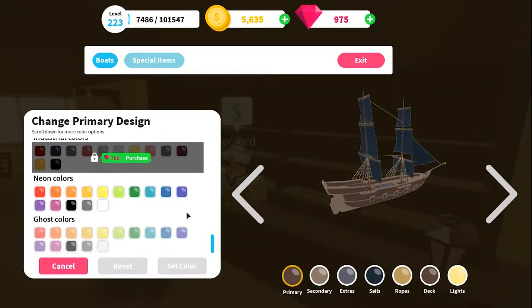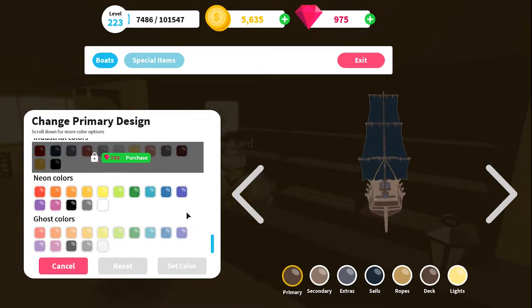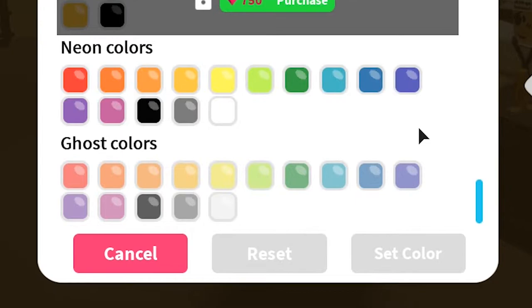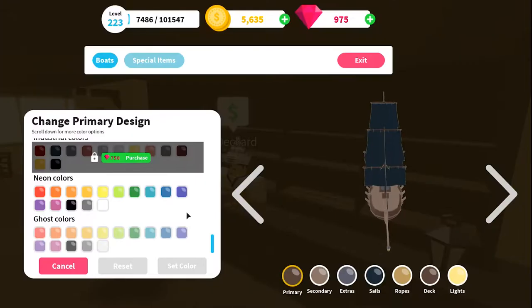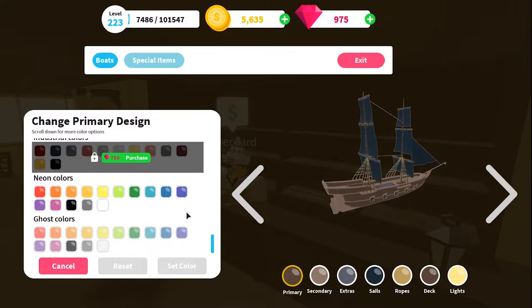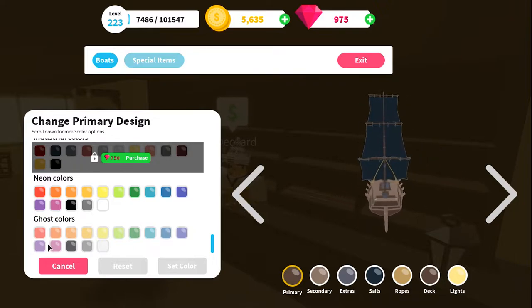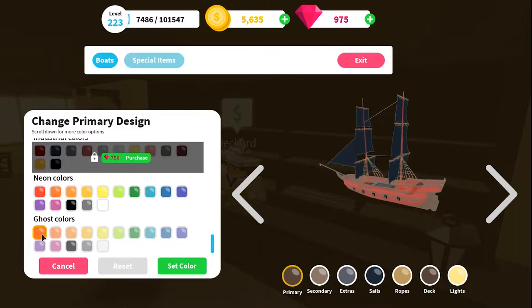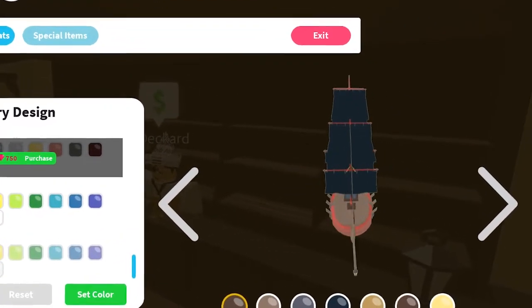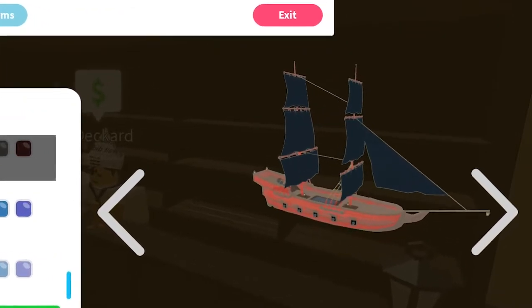These colors are once again at the bottom of the list. As you can see, they are the exact same colors as the neon ones, only this time with another special effect. This time you can actually see in the editor what the effect is — the effect is transparency, just like a ghost.